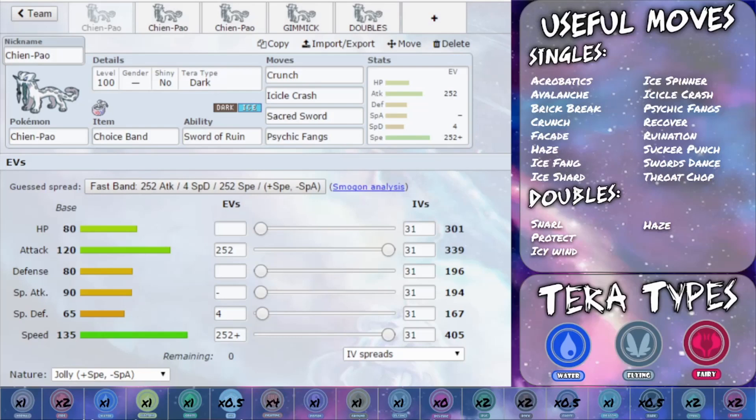In doubles we have a couple of handy moves. Snarl allows you to lower down the special attack of the opponent's Pokémon. Protect is a pretty standard move. Ice Spinner will lower down the speed of the opponent's Pokémon. Haze gets rid of any stat changes, which is very handy to use especially with things like Dondozo around.